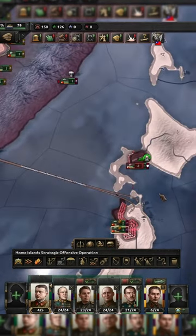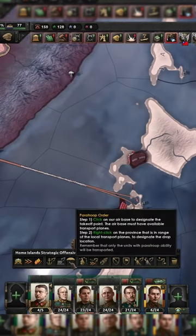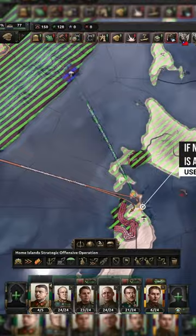If any air region that the order goes through is contested, you need to achieve over 70% air superiority there, otherwise your transport planes won't depart. If you liked that, check out the full video in the comments.